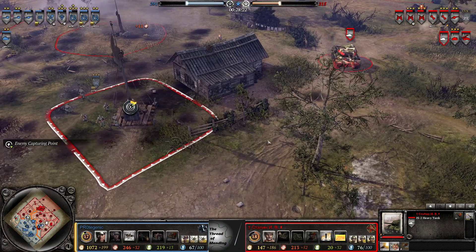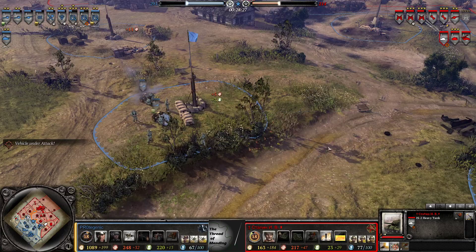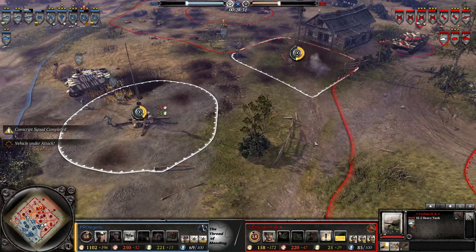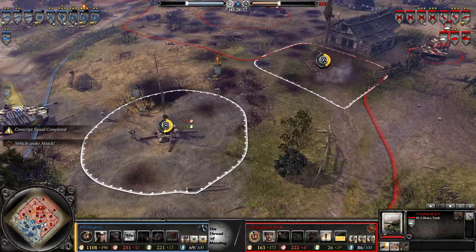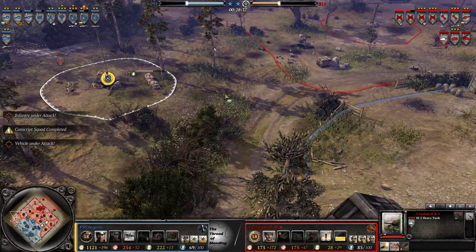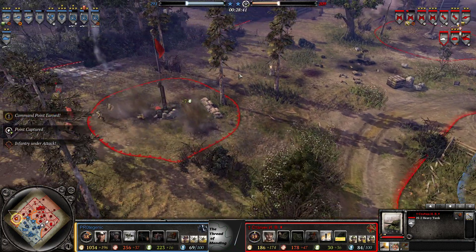IS-2 finally on the field. But how far are we away? 10 fuel — roughly a minute there for Protogenic, so he will get away with a stall. But he's still under such heavy pressure. 291 to 211 though — the victory points are in his favor.